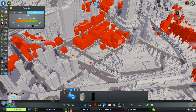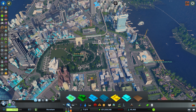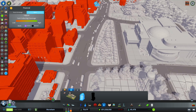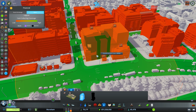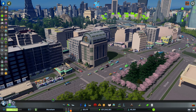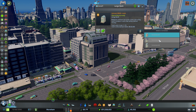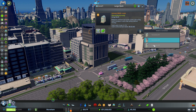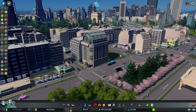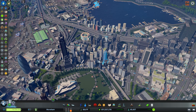Now we also get the medium or large bank. We're going to put that in a different commercial district - put it right there on the corner. That will bring 15 different cash vans, and there are also variations to this building so you can change how each one looks, which is quite nice. Now we have a large bank providing even more service in there.